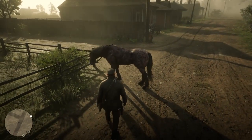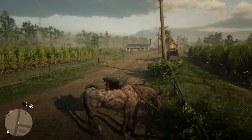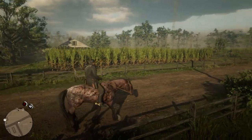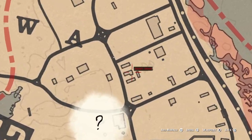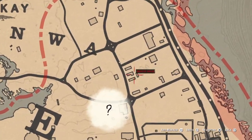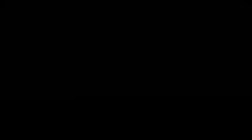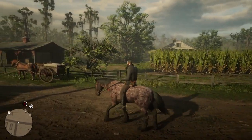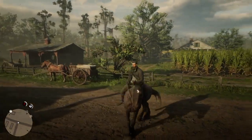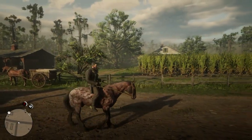How to get this is pretty simple — you just have to come to this location and sometimes it spawns, sometimes it doesn't. Sometimes a very other rare horse spawns here, like the Arabian for free. So just come here, look for the horse, take it, and put it in your stable.